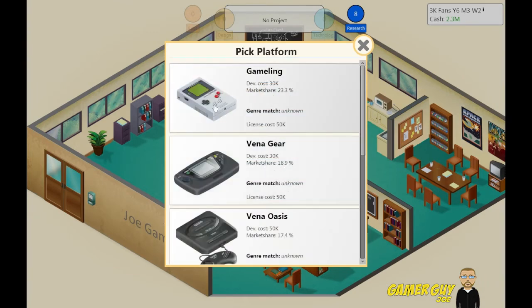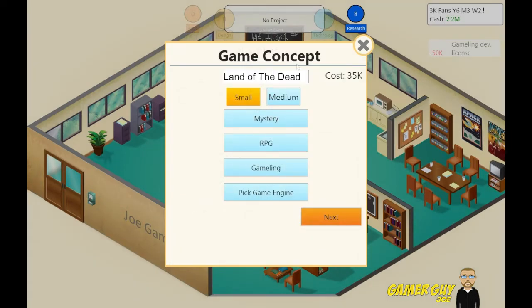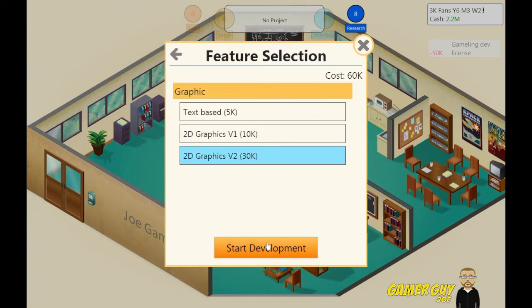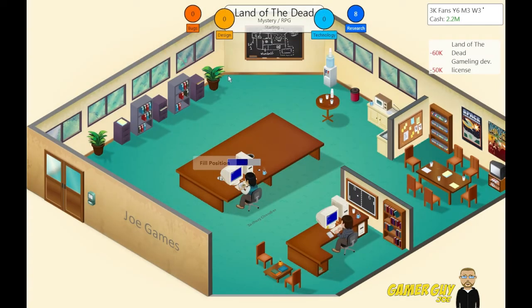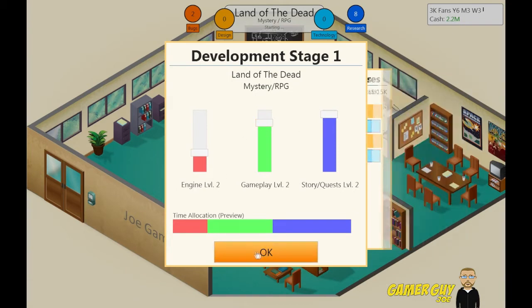So our mystery RPG is going to be on the Gremlin pick game engine — we're going to use our Hammer Time engine. It's going to have good 2D graphics. Start development. This is going to be our casual game. I haven't done many RPGs. I know our engine needs to be half good, gameplay needs to be good, and story/quests need quite a bit. Gameplay needs to be high, but story and quests really need to be up there — because it's an RPG.